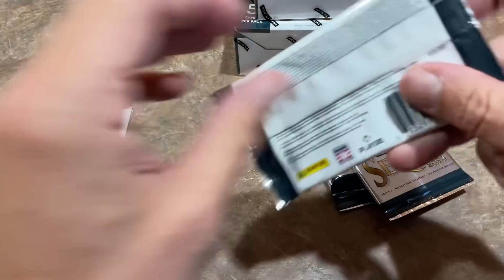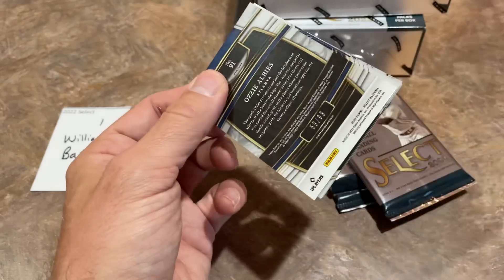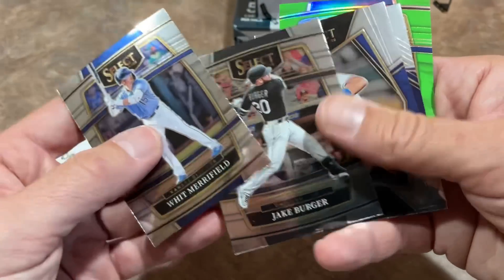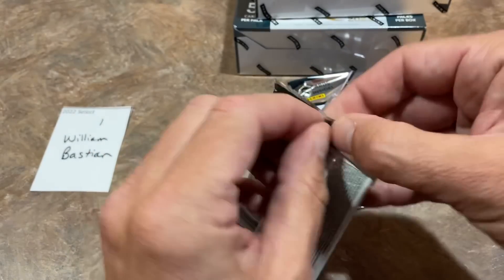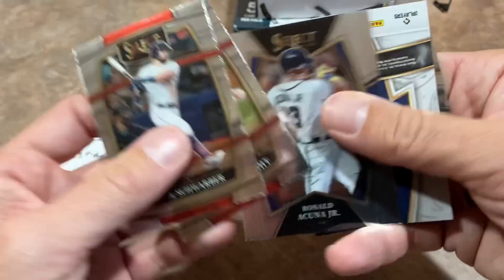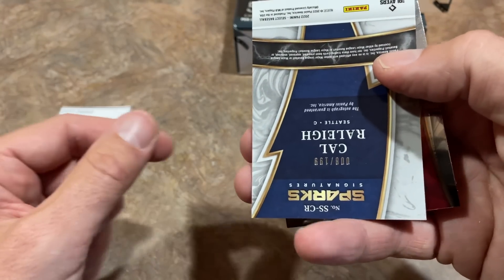There's Luke Williams as the next one. So far the Contreras is the best hit in this box. There's one more autograph due to us. We've got an Ozzie Albies out of 99, Witt Merrifield, Jake Berger, Nikki Lopez, and a nice green Ozzie Albies for William. Two full boxes left to go. For just a second I thought that said Cal Ripken — I saw the Cal and the R — but instead it's Cal Rally.